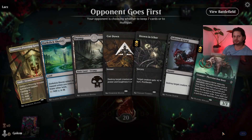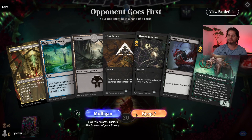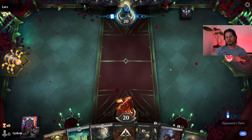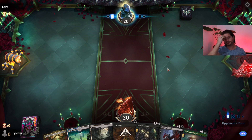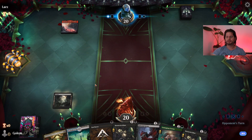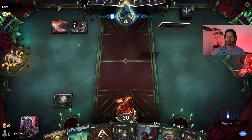The opponent goes first this game but we have all the right colors in hand, enough removal — that's a keeper. We just need to find a card draw source like a Reckoner Bankbuster. Opponent is probably mono red — oh, maybe not. It's Grixis colors.